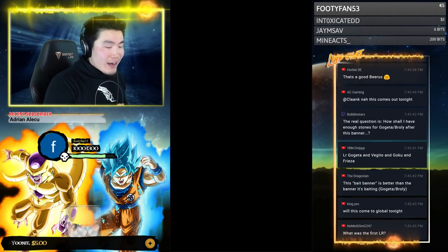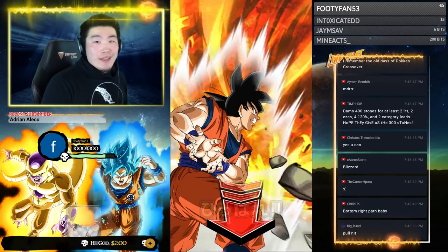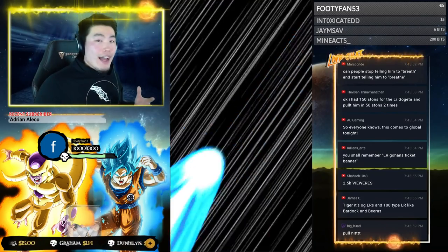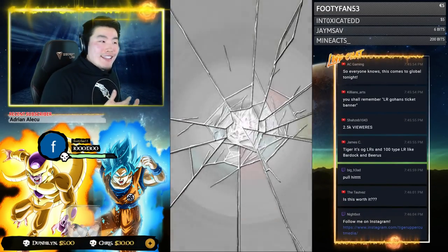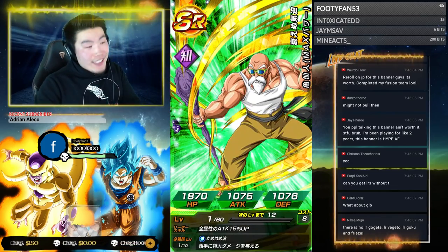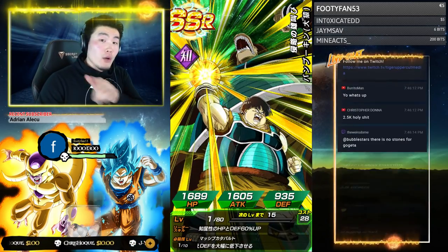This bait banner is better than the banner it's baiting! I'm gonna find it really hard to disagree, because the Broly and Gogeta banner for long-term players is not the most value, honestly. So in a way, it's actually better than the Broly and Gogeta banners. Of course, Broly and Gogeta aren't on there and everybody still wants those units, so you're still gonna have to summon on it. But in terms of pure value, this banner is actually better than the Broly and Gogeta banners — no joke.